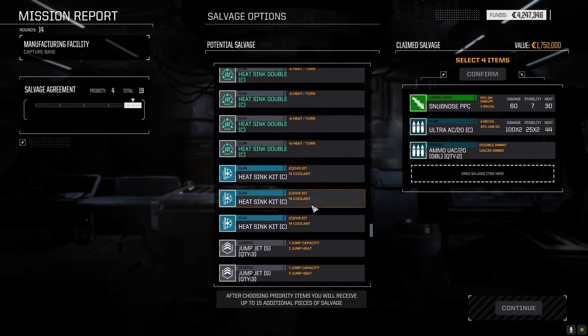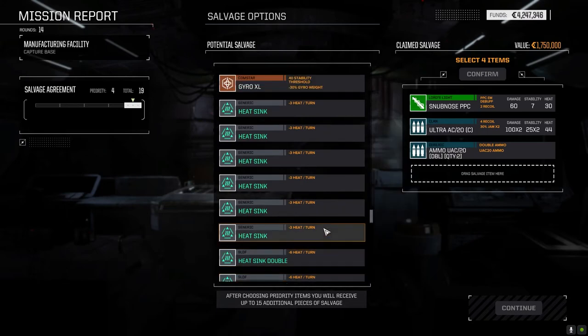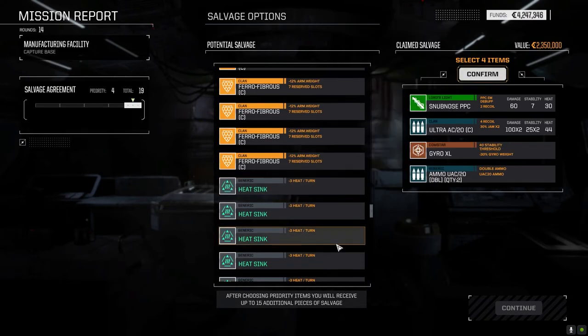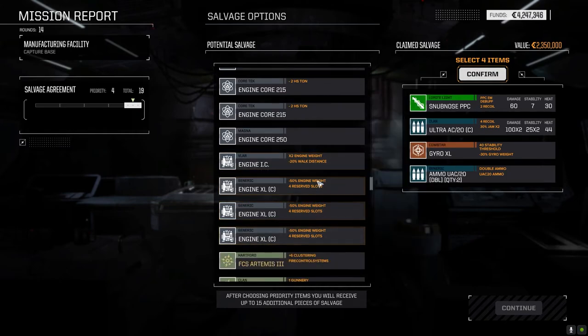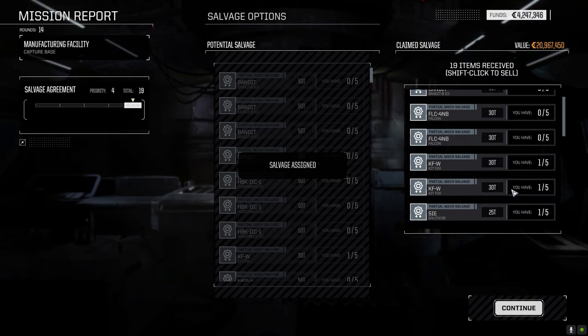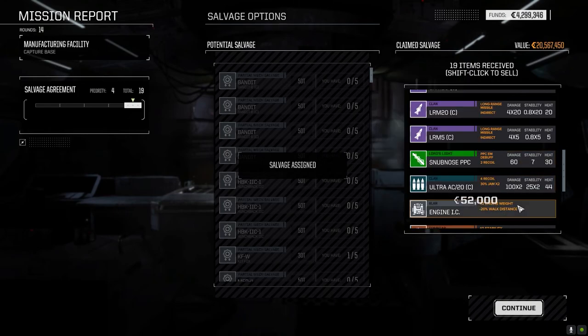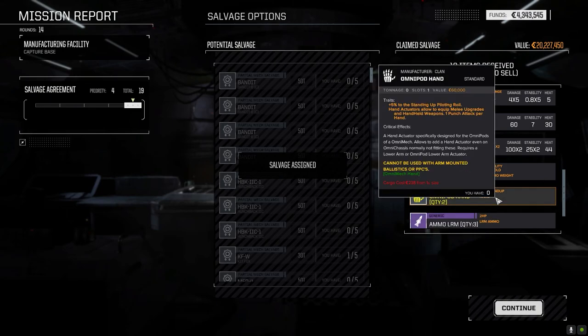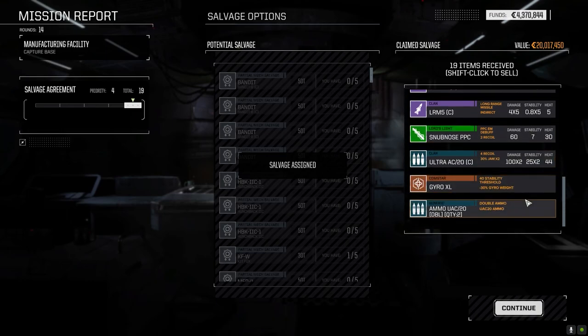LRM 20s — I don't have any backups. There's the snub nose PPC, so we're going to take that. There's the ultra 20s — gonna grab one. Actually I should go down and see if there's a double load of ammo. There it is — two doubles. Grab those. We got clan double heat sink kits — I've only got three of them. We got four double heat sinks here. Oh, XL gyro — I want that, because I'm missing a gyro on one of my urban mechs. That's a pretty damn good haul. Three and a half months of C-bills saved up. So we didn't make a lot of money off this, but we definitely got a lot of good stuff.